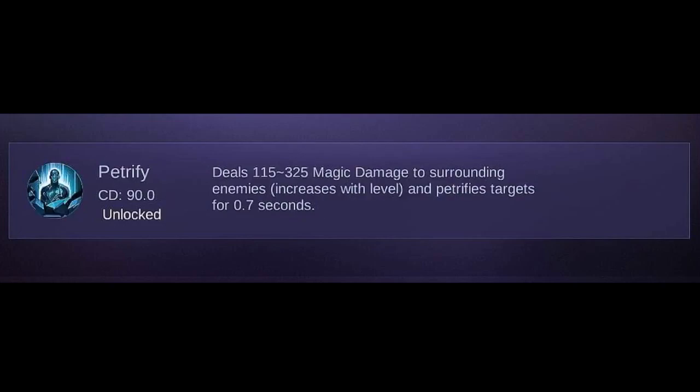You might also want to consider Petrify. This deals magic damage to surrounding enemies and petrifies them for a few moments. This is really helpful since Kufra is a tank and is always inside teamfights — petrifying most of the enemies will help your team deal more damage while the enemies are petrified.